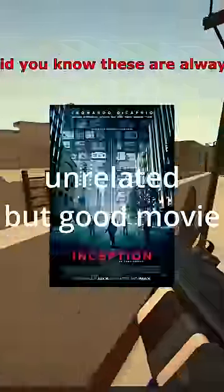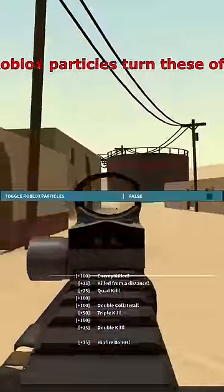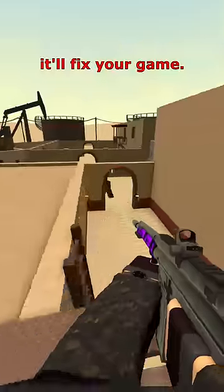Number 2: Lobby Weapon Models. Did you know these are always rendered in unless you disable them? You get better FPS. Number 3: Roblox Particles. Turn these off. If you shoot a wall, you get 5 frames per second. Trust me, it'll fix your game.